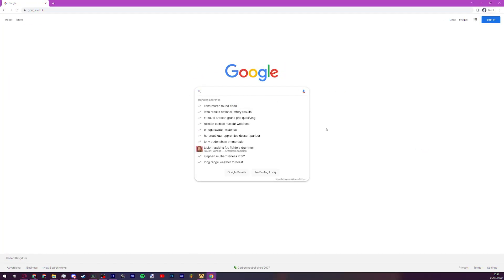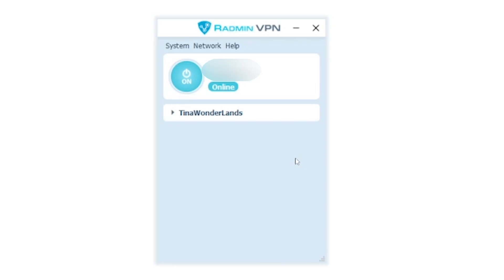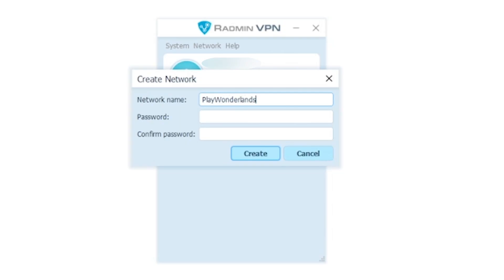To get started, go to the link in the description, or google Radmin VPN, download the client, and ensure anybody you want to play with has done the same. Once you're in, setting up is extremely simple. Create a new network and give it a name and a password.